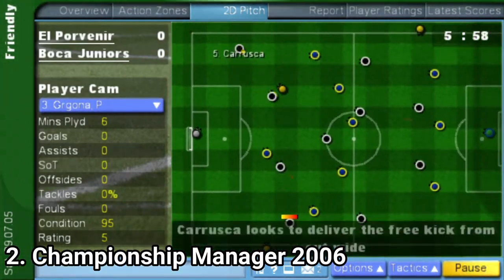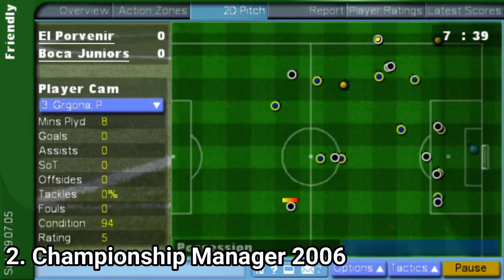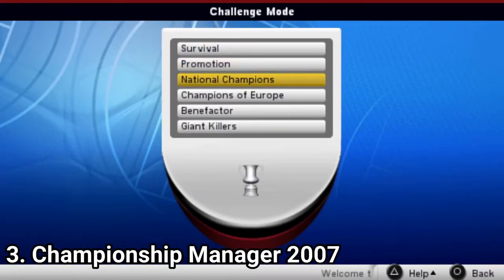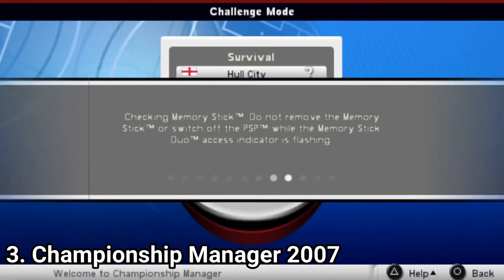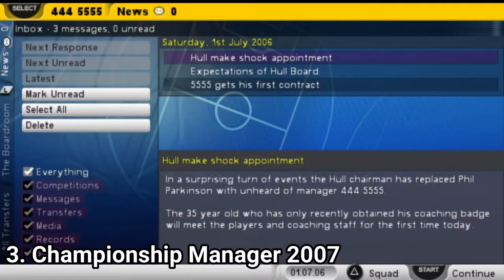There are plenty of options and you need to think each decision thoroughly. The games cover 55 leagues from 12 countries and the game also has around 25,000 to 30,000 players, each with unique stats. When you transfer or look for players, you get a nice interface that lets you filter players.